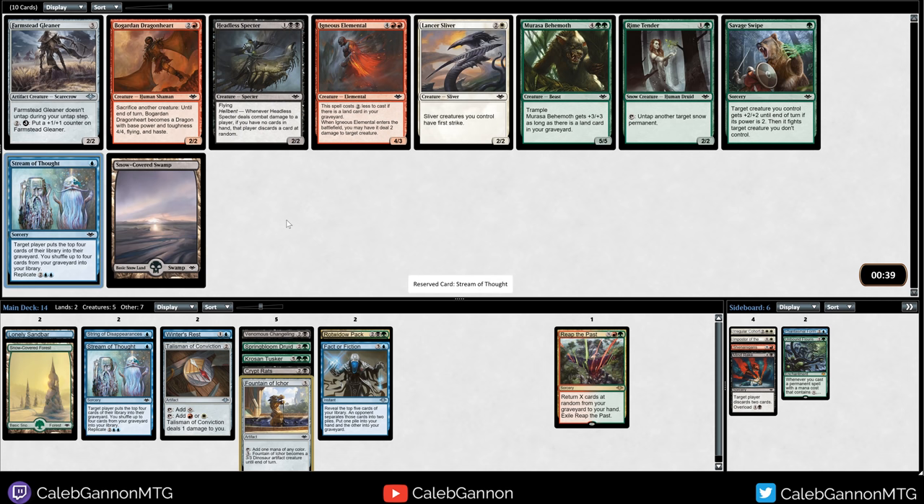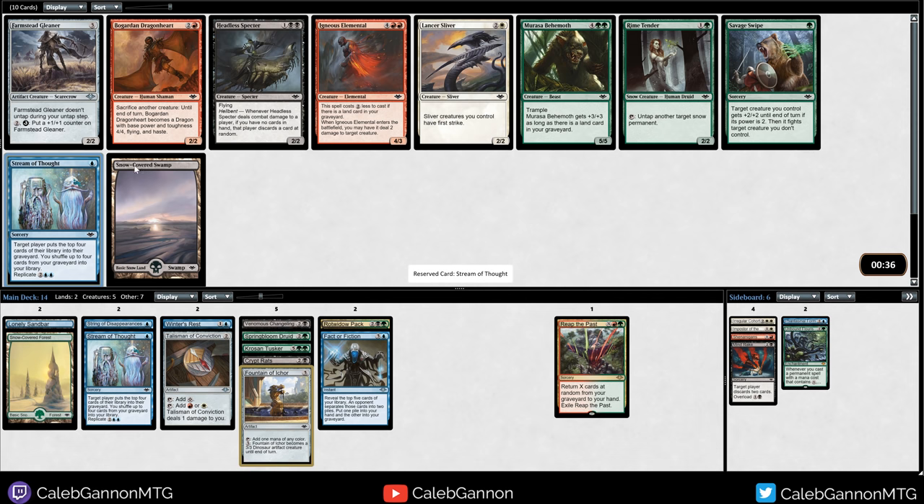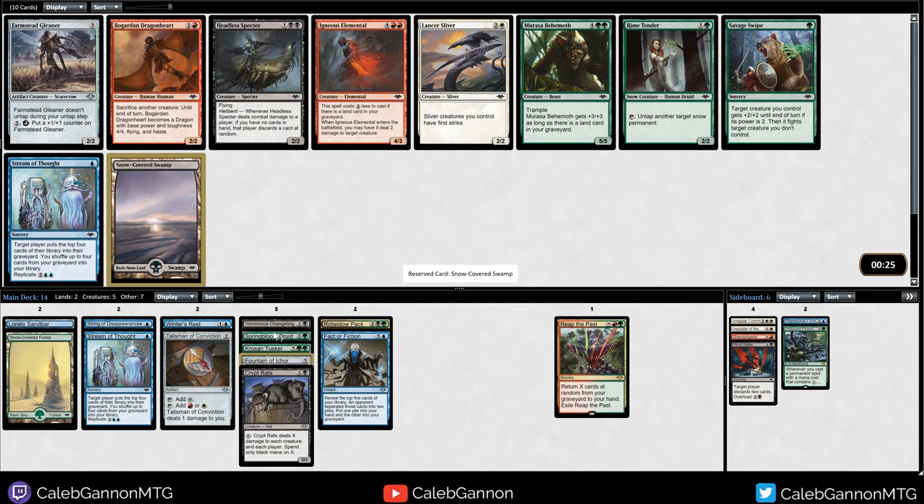Here I probably take Stream of Thought. Or Snow-Covered Swamp - because I only really need two Stream of Thoughts, and Snow-Covered Swamp is really good with Crypt Rats, just something to target up. And then maybe we can pick up a Behemoth or something later on. I'll take the Swamp.